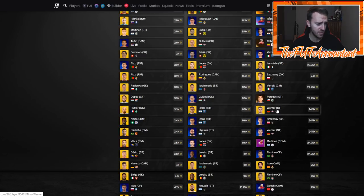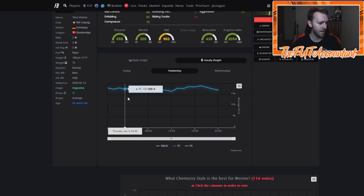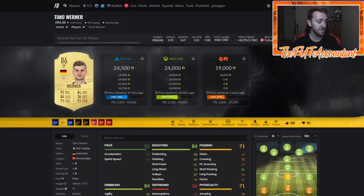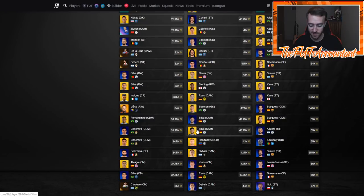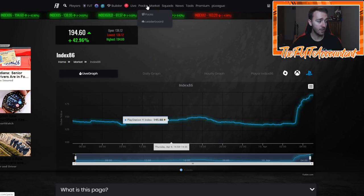Looking at some 86-rated players — Timo Werner is at 24,000 coins right now, updated 37 minutes ago, and he's probably even higher. He was 17k earlier today. The reward supply on this guy was 16k and he's already back to 24k. When the first SBC came out on Monday, these guys were higher than 25k according to the graph. If you bought high-rated players tonight before the SBC, be very careful.